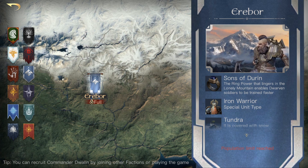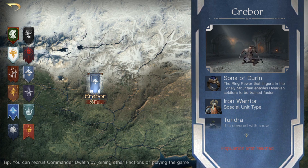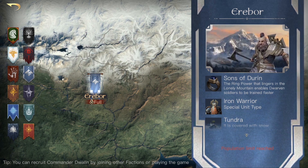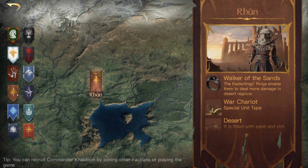Moving on to Erebor. We used to have Sons of Durin, which reduced conscription time by five percent. The Song of Durin will now decrease dwarven unit conscription time by ten percent — so that's a little extra five percent buff there.